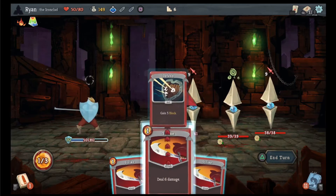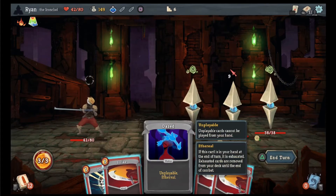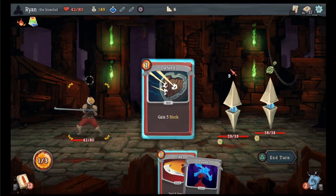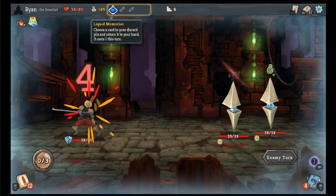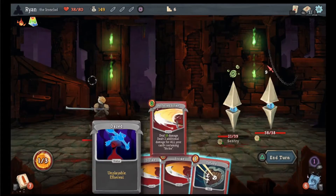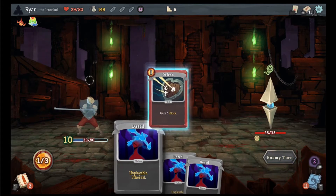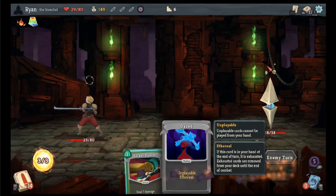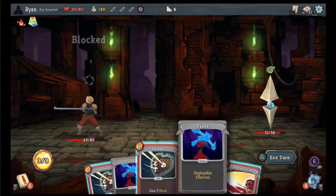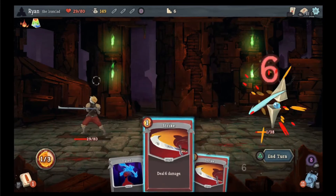We're gonna defend, defend, and we're just gonna strike. The dragon power right now would have been so great. Well we can get rid of this guy. We're gonna start mitigating the damage — perfected strike, liquid memories, perfected strike. We'll take the nine but now we're on easy street as long as we get block when they're attacking. We can do that to get rid of their artifact thingy, so we do perfected strike, do some defend, and we should be good to eliminate. There we go.